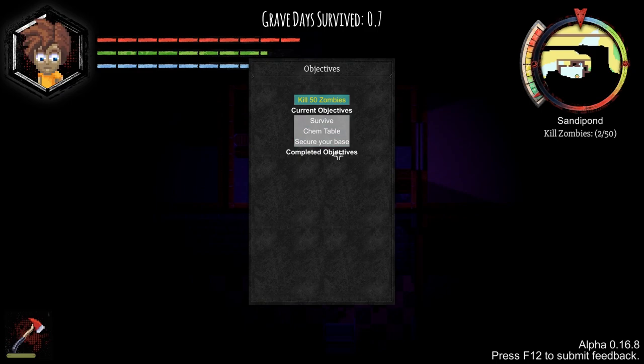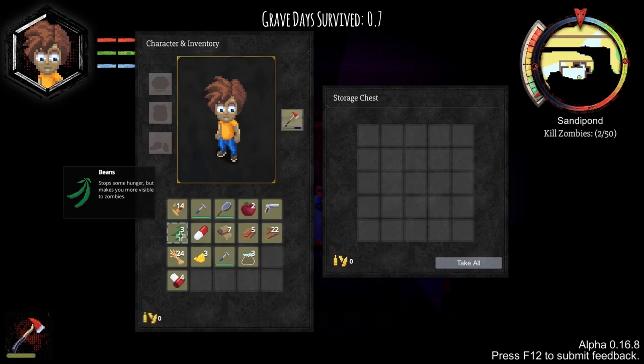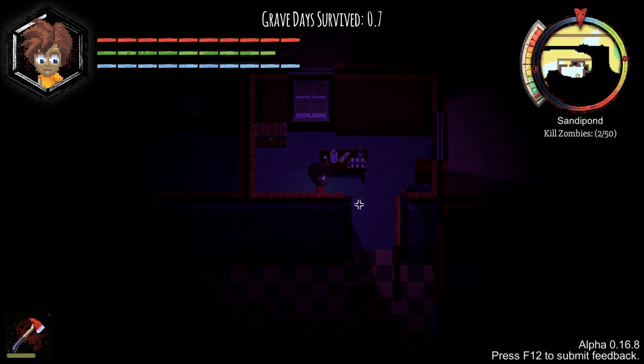Let's go back to the kill 50 zombies objective. Take all that, including some much-needed food. I don't really need it that much, but I'll be eating it because otherwise it'll clog up my inventory. You don't get a huge inventory.